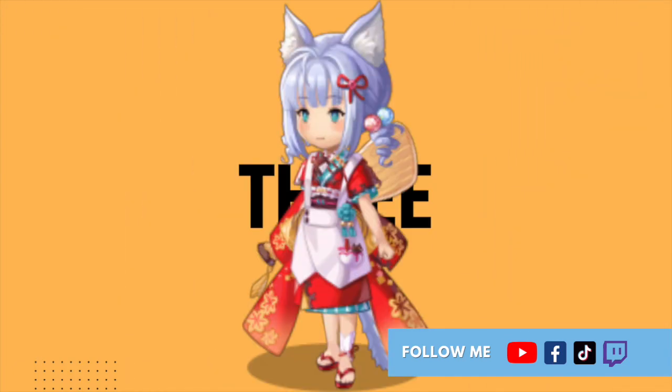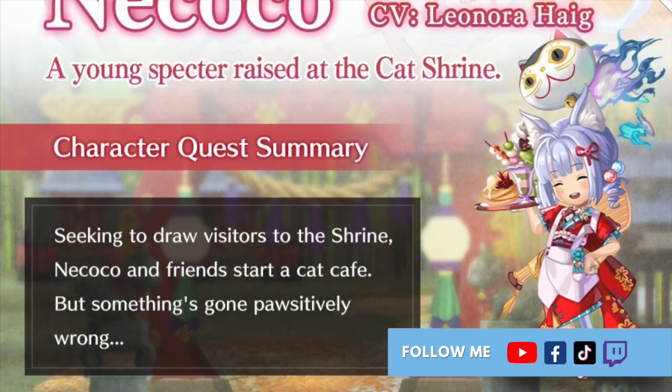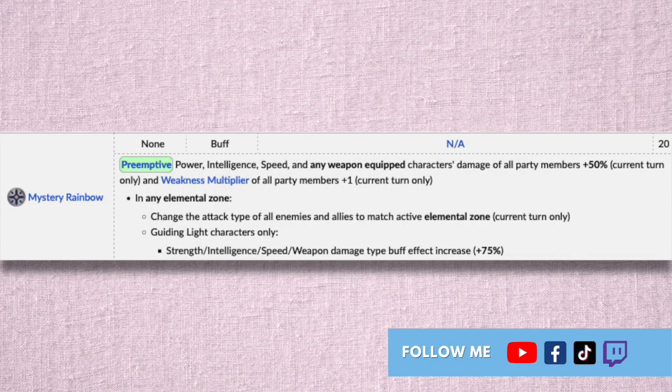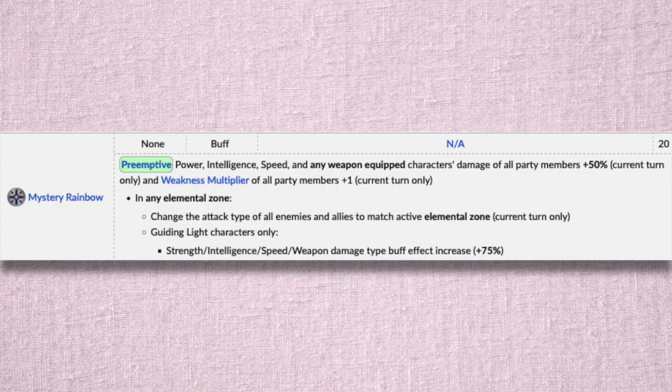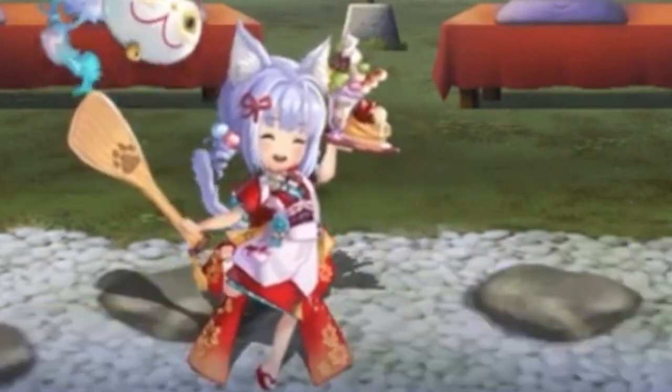At number 3 we have Nikoko, Another Style. She starts off as an earth unit with earth zone setting abilities, but like her normal style version her element type can change according to the zone of the team. One skill of hers that's interesting is the Mystery Rainbow skill, which can completely shift the tide of the battle. Firstly it casts a pre-emptive increase in power, intelligence, speed and any weapon-equipped character's damage of all party members by 50%. Then if you're in any elemental zone, the skill changes the attack type of all enemies and allies to match that active elemental zone for one turn. So if you're a water team fighting against a fire boss, this rainbow skill can even the playing field by turning the boss's elemental type to match yours for one turn. Nikoko AES works well as a support unit who acts like a chameleon.